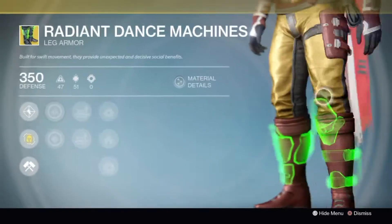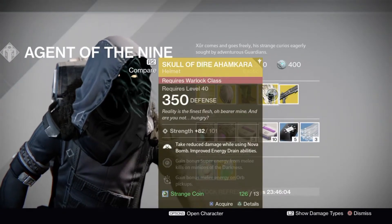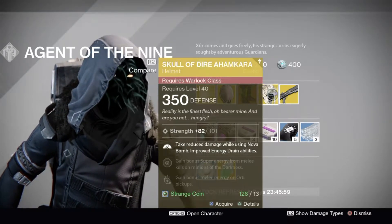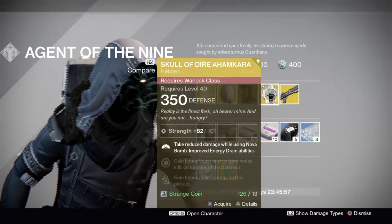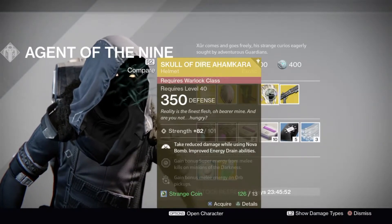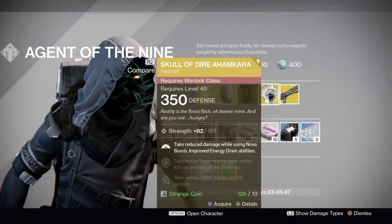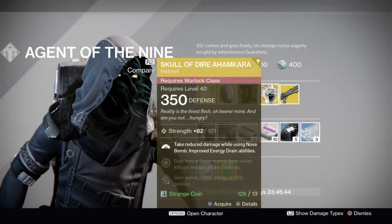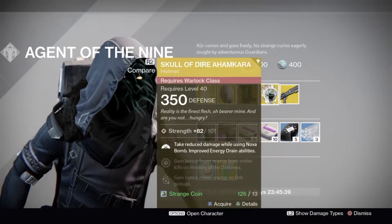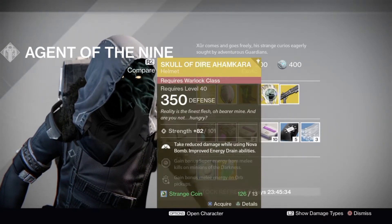Then we have the Skull of Dire Ahamkara — take reduced damage while using Nova Bomb, improved Energy Drain abilities. This is kind of useless in my opinion, because it's like having Unstoppable on a Titan. You don't want to waste an exotic slot just on reducing the damage you take while using a Nova Bomb — it's pretty useless.